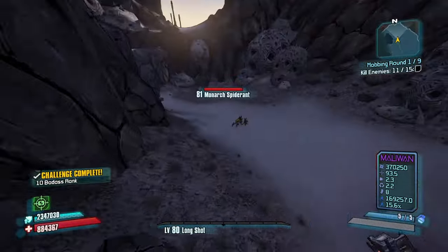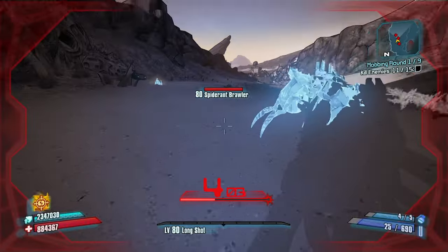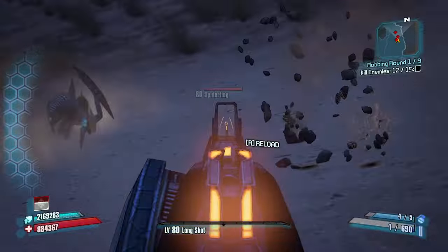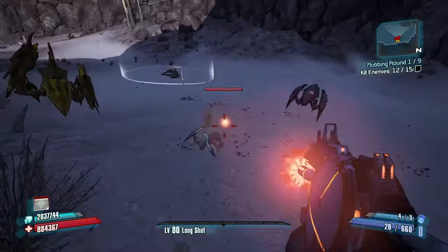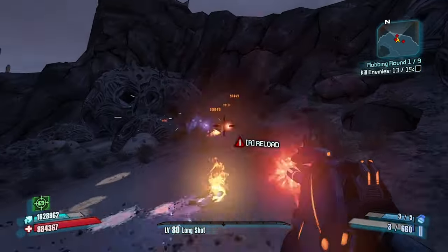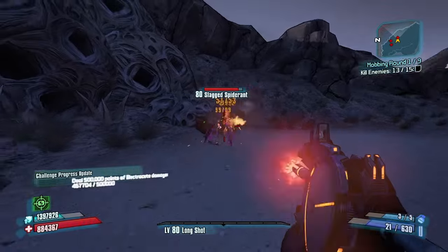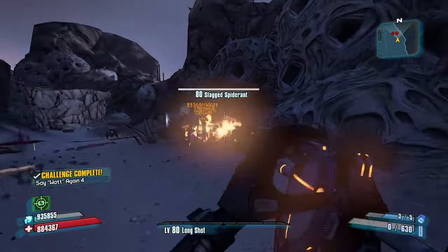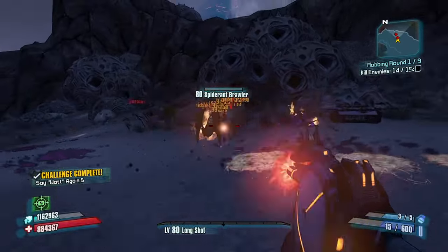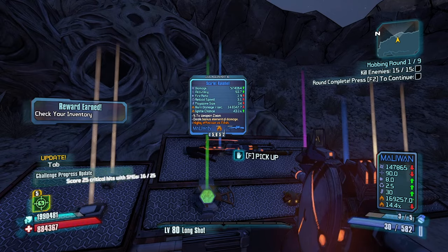Had to break down those numbers real quick. Deception out, we're gonna start throwing some Teslas to speed up our clear. If you missed my last video, a big update in 1.1.0 was that when you complete the objective on the right-hand side — your 15 enemies — you get super speed and invincibility for the rest of the round. Watch: super speed activates after my 15 kills.